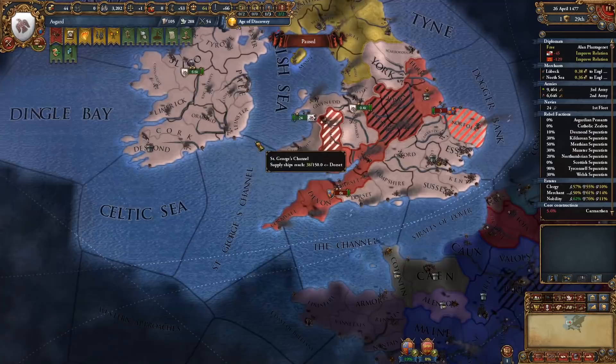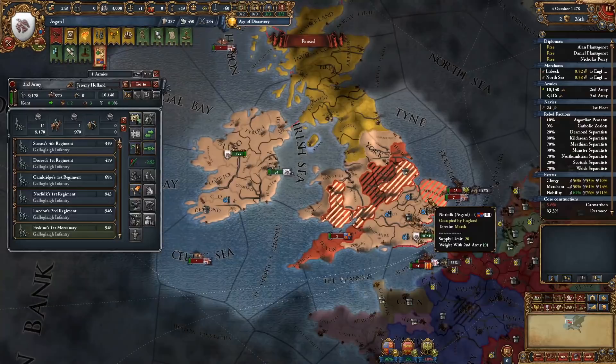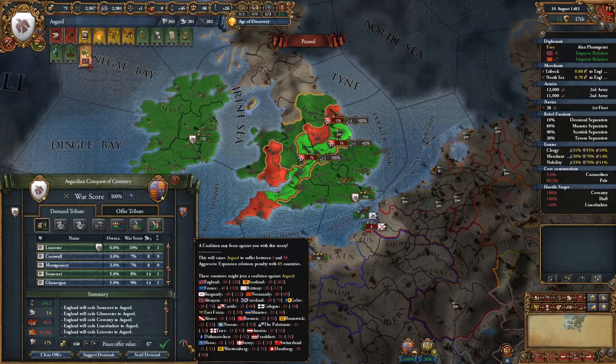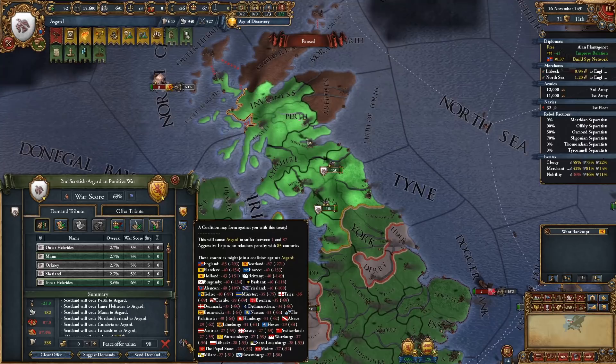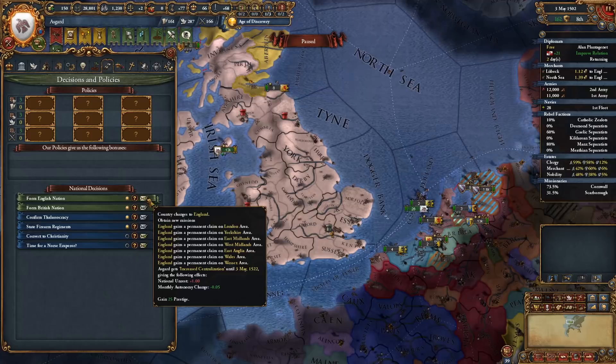I'm able to gain some war score by letting some troops land and then immediately stack wiping them, and then sending my heavy ships to go hunt enemy fleets in the North Atlantic. I win after some time and peace out England. Brunswick and Scotland don't like that very much and declare two more coalition wars against me. At this point no navy can beat my own so I decide to take most of Scotland and eat the rest of the coalition wars that are to come. I take more and more coalition wars and just shrug them off, buying down war exhaustion when I need to. After I defeat England, I'm able to take the decision to become them.